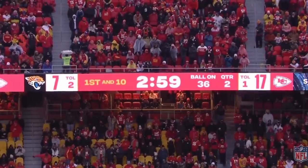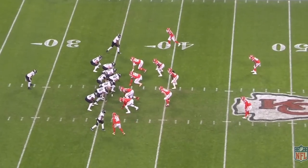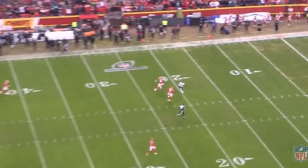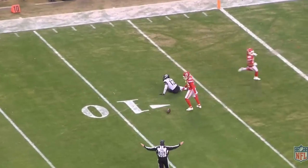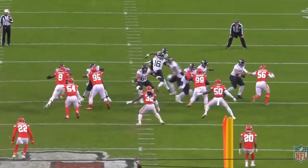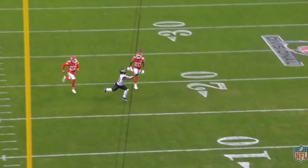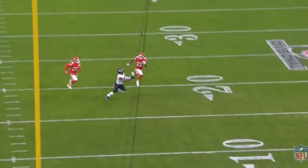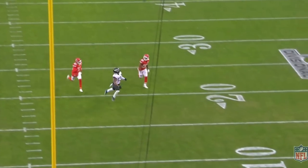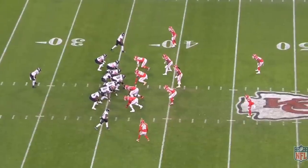Next one — this is a really nice throw from Trevor Lawrence. Deep play action shot down the field; we just can't hook it up. It's a little unique how they get there with the operation at the line of scrimmage — looks like they probably had two plays called. This is a beautiful deep ball. You can see him alert. Most people call that an alert: we're going big play action shot, crow hop into it and drop a dime down the field. To me this is a drop — it's not an easy catch, but it hits him in the forearms. That's got to be caught. That is a massive play. Trevor Lawrence drops it right in there and we can't hook it up.